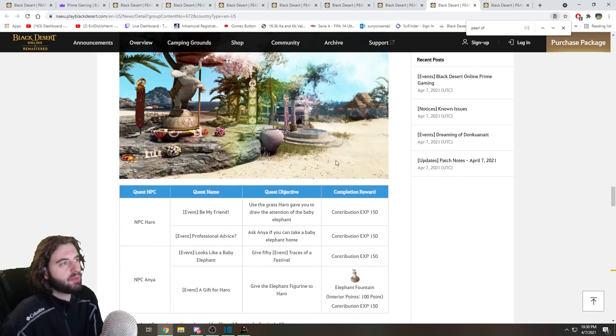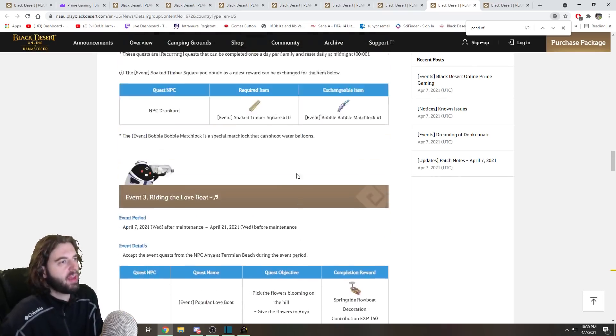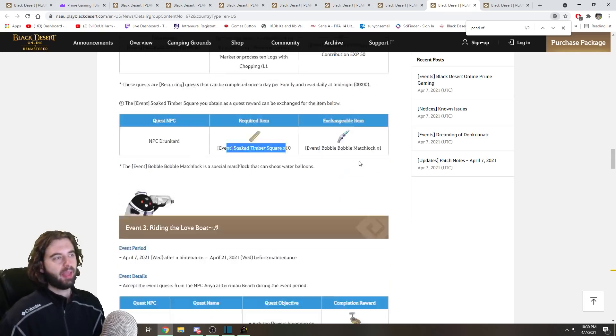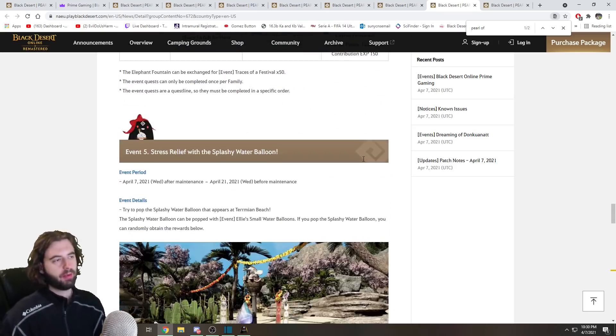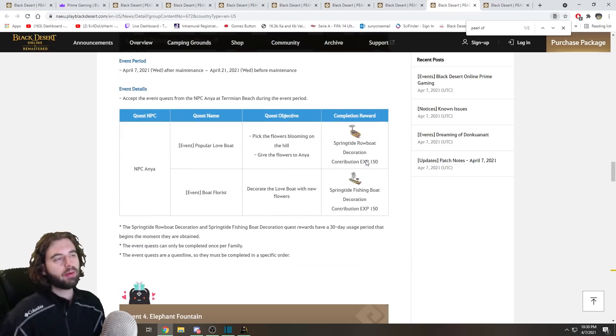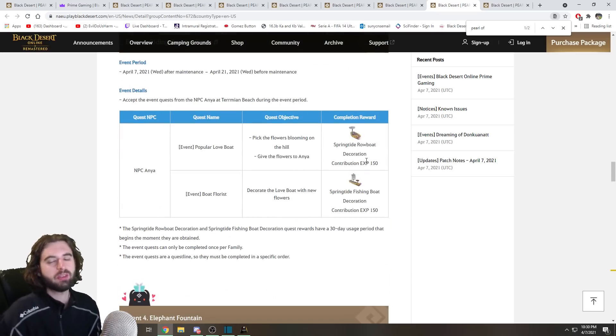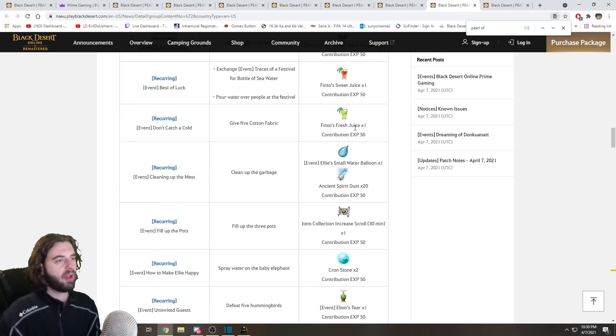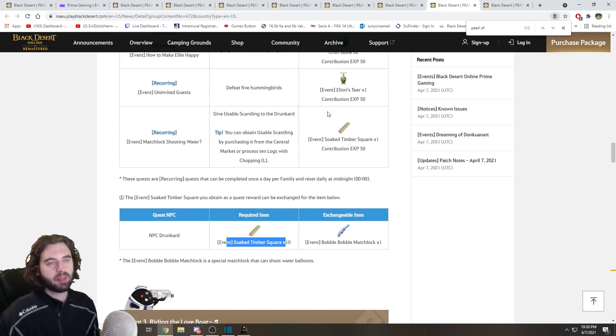One more event: you can trade in 10 of those timber squares for a Bobble Matchlock, which is a solid beginner's starting Matchlock if you want to get into hunting. That pretty much covers every single event going on during this water park event — there's a lot to do. It takes about 20–25 minutes per day to do all of this, with really solid rewards every single day including memory fragments, Kaffir stones, and Kron stones.